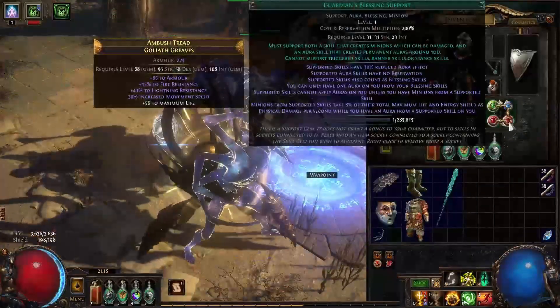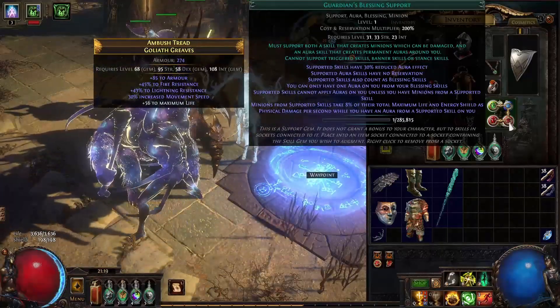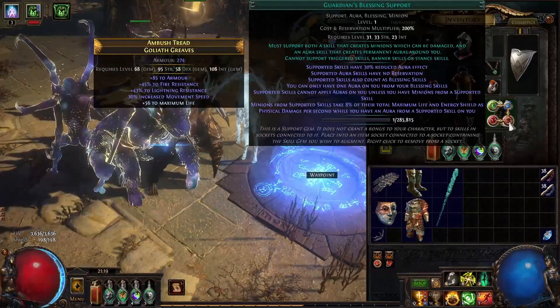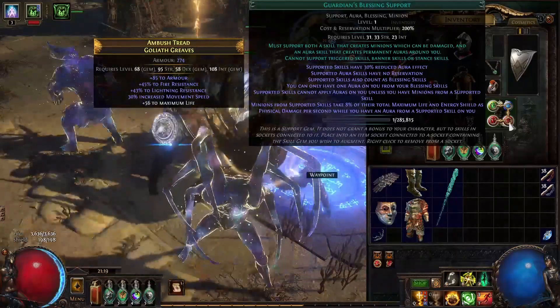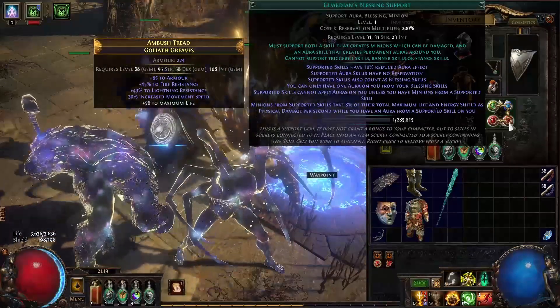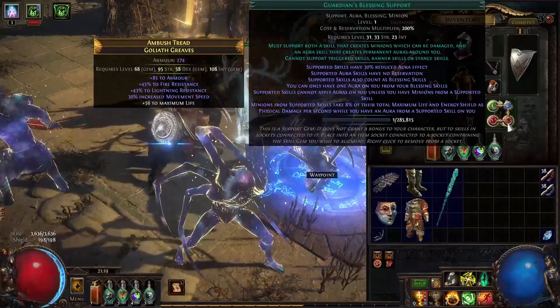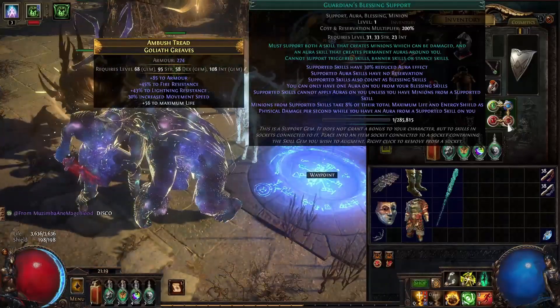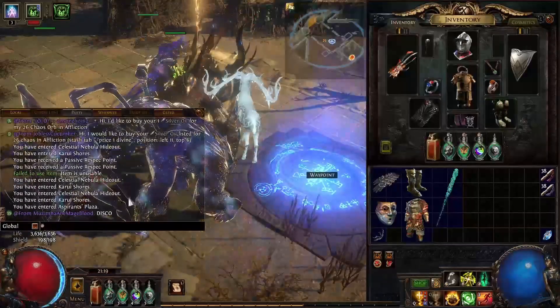First of all, how are we going to be sustaining our animate guardian? Because if we read Guardian's Blessing, there's a line that says minions from supported skills take 8% of their total maximum life and energy shield as physical damage per second while you have an aura from a supported skill on you. So this is physical damage over time that they take.